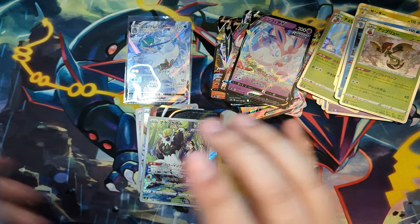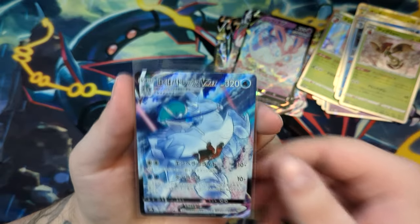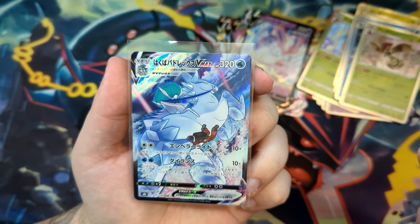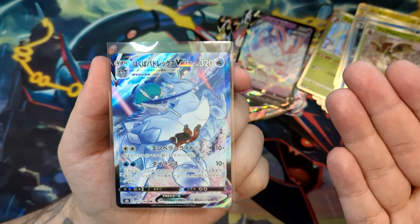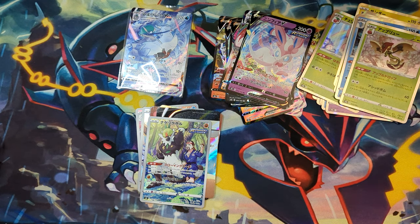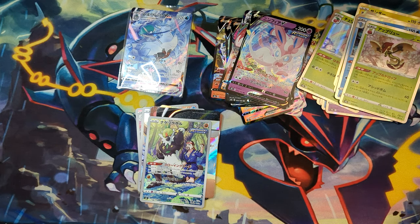So that was it — over very quickly, as I've said. I think the most amazing pull is the character secret rare, Ice Rider Calyrex. Even though, if you've seen the ranking I did, this is like in the C tier if I remember correctly, so not one of my favorites by any means — but still very, very cool. Anywho, that does it for this video. Stay tuned for the V-Star Universe opening, that will hopefully come next Wednesday. And other than that, if you enjoyed this video then give it a like, and thank you so much for watching. Peace.